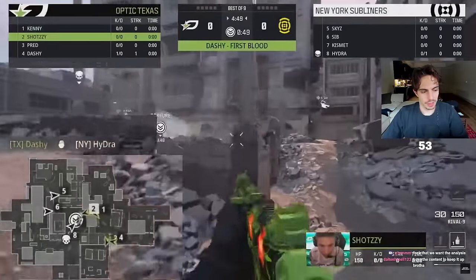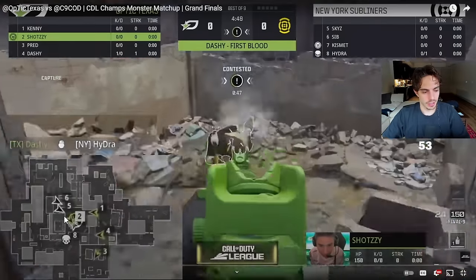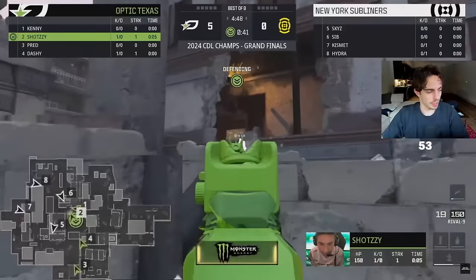We get an initial pre-nade from Brandon — a big pre-nade. We talked about his control pre-nade a while ago, the one he hit towards mid on one of the controls. He actually hits it here to win the break off, and this is a huge break off win because you're not really expected to win the break off on this side.